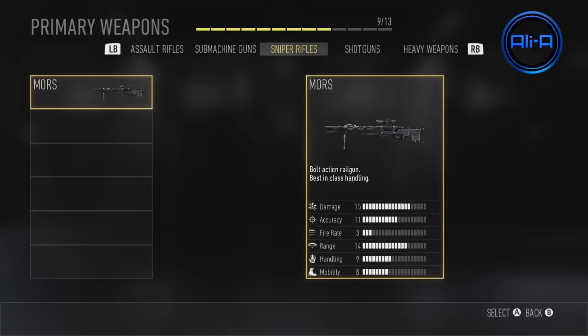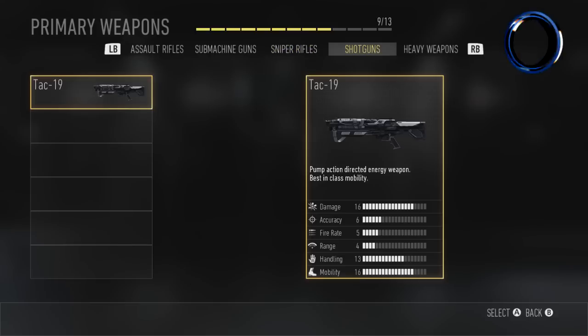Next up the only shotgun available was the Tac 19. Done a video on this showing off this shotgun — it sort of uses compressed air to blast away the enemy. A lot of fun. You've got to be very close to your enemy as you'd expect with a shotgun, but it worked very well. It will be interesting to see which other shotguns are implemented into multiplayer.